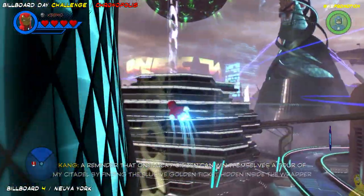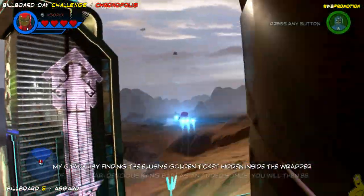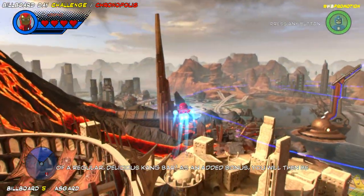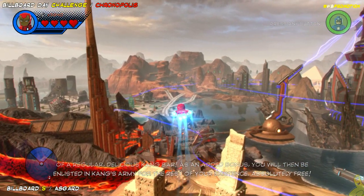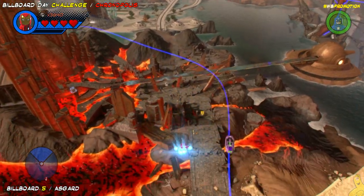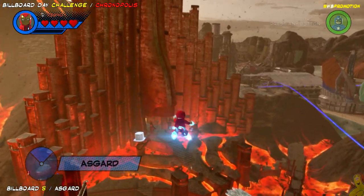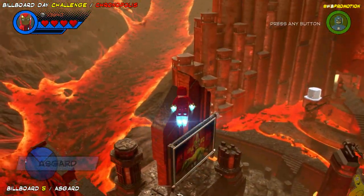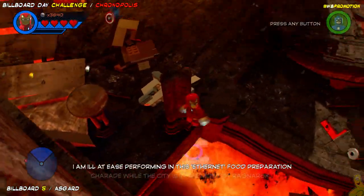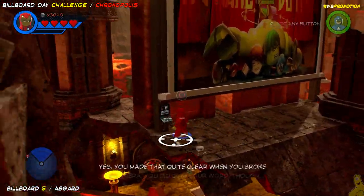Billboard number five is in Asgard, so we're leaving Nueva York and heading towards that giant volcano. It's actually on the left side of the temple entrance and quite easy to find. On our current flight path we could have flown right by it — there's a pillar blocking the view — but it's on the left side of the entrance. Simply head to Asgard and look to your left.